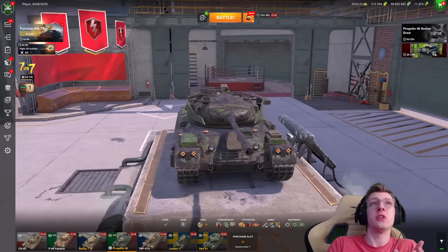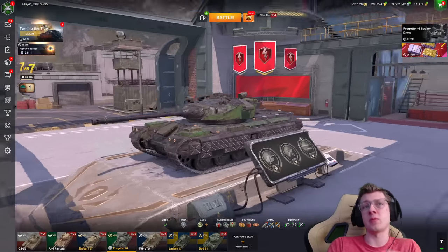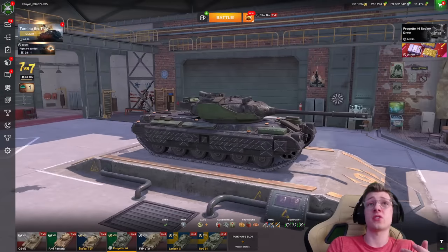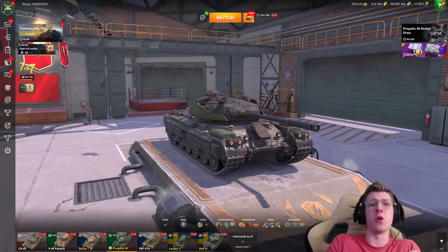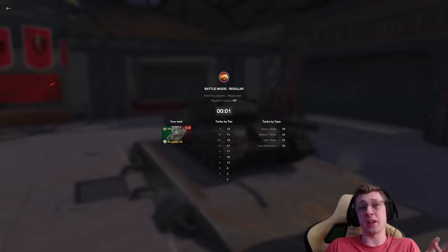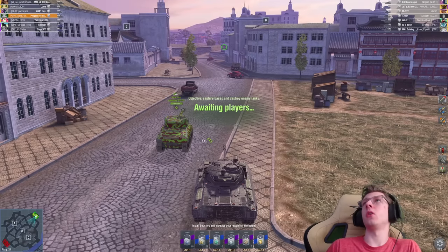This looks so good — I don't think anybody can really disagree with that. There are definitely going to be people that don't like the camo, but I think this looks great, and that's why we're making the video today on the Progetto. So we're going to head into some gameplay, and let's see what the vehicle can do. Here we are on Dynasty's Pearl.